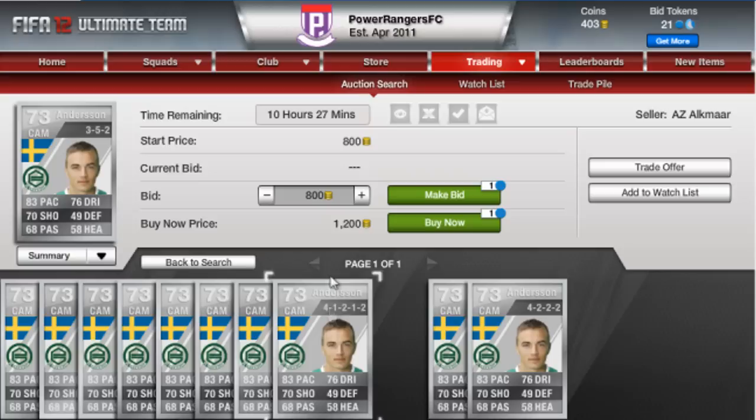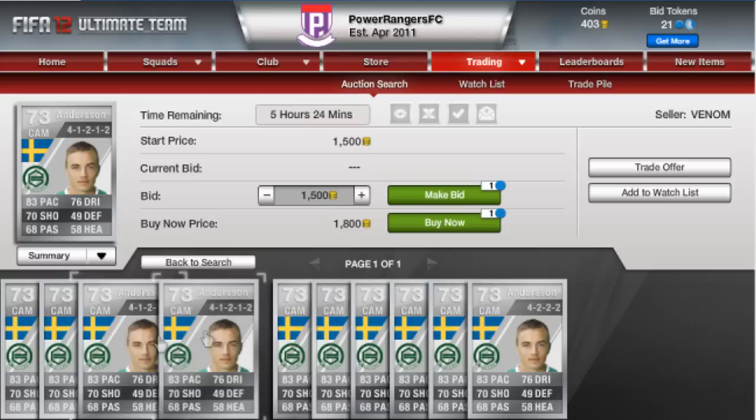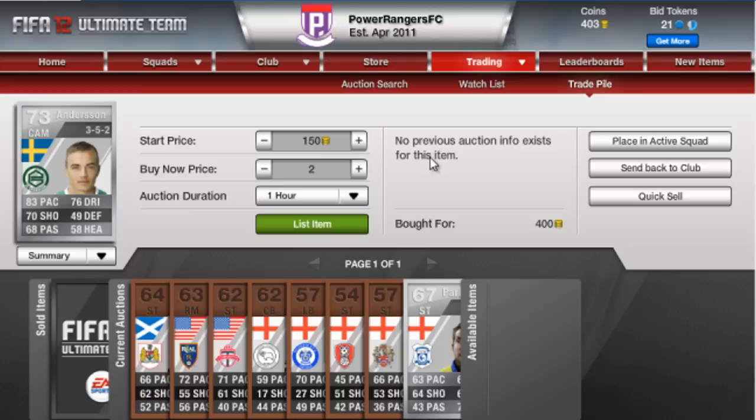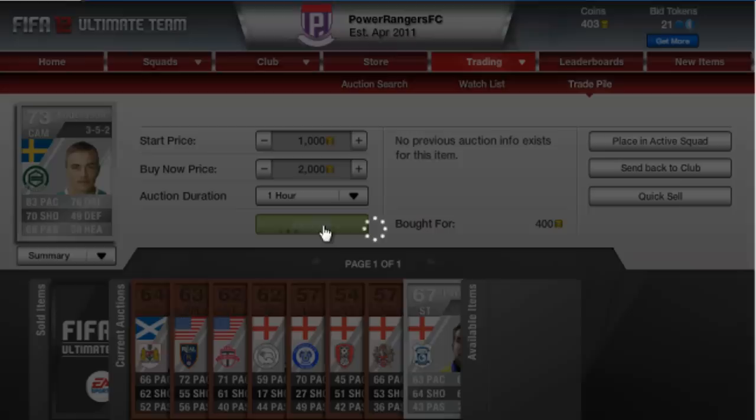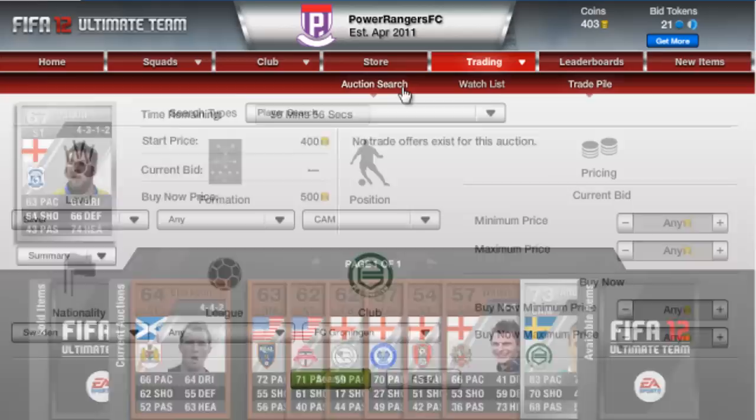I think 2,000 is a good amount because he's listed at 3,500 but some guys have him for 1.2k. Once the cheaper ones sell, the lowest listing will be 3,500, then I'll put mine up for 2,000 so hopefully he'll sell. I bought him for 400, if I sell for 2,000 that's a 1,400 coin profit.